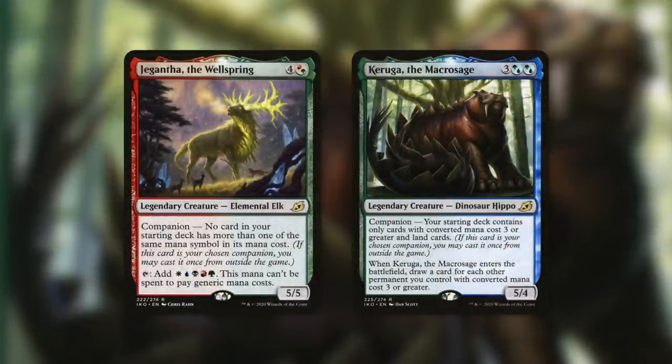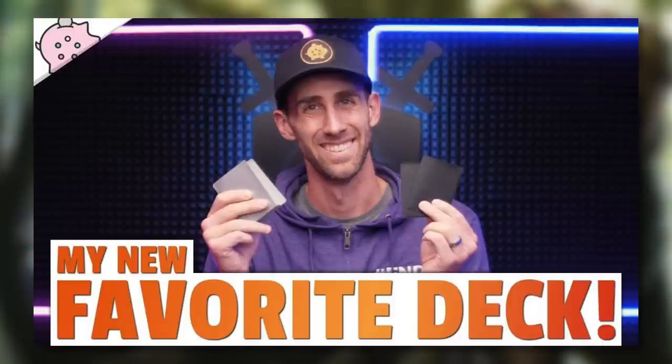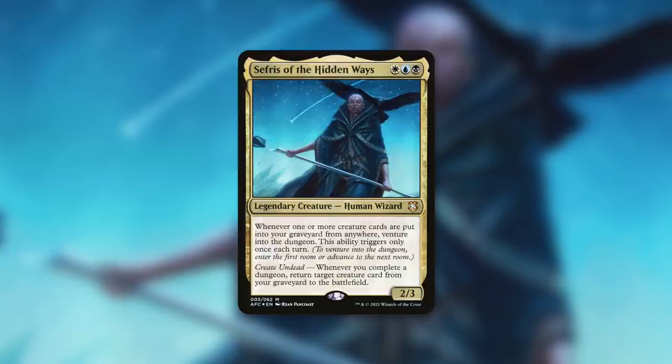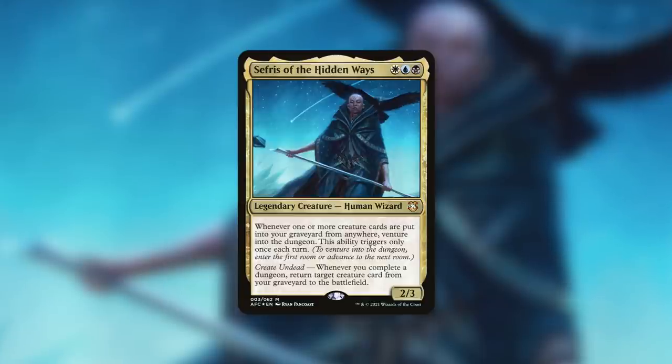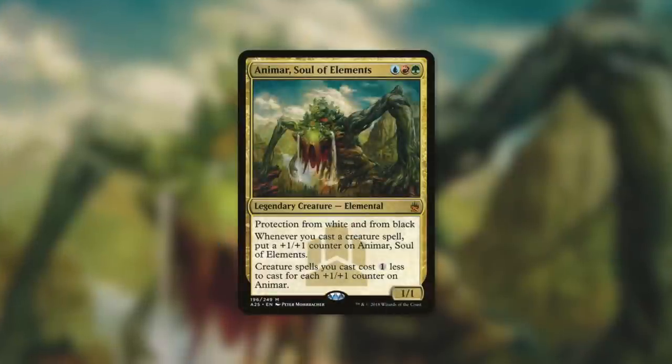One deck near and dear to my heart is my Gigantokhara deck - it's all about getting creatures out, making creature token copies, populating, and having a blast with ETBs. Depending on the price, I'm definitely going to consider the Adventurer as an addition. A dungeon commander like Sephiris of the Hidden Ways might also want this - Sephiris is a 2/3 Human Wizard that says whenever one or more creature cards are put into your graveyard, adventure in the dungeon (once each turn), and whenever you complete a dungeon, return a creature card from your graveyard to the battlefield. Sephiris can quickly help you complete dungeons to meet the tripling requirement.